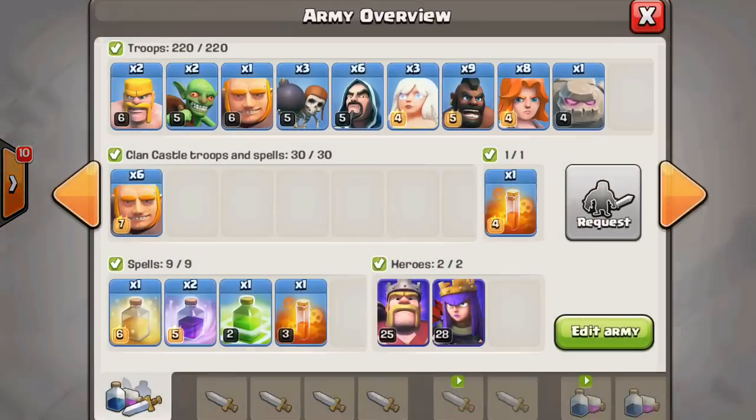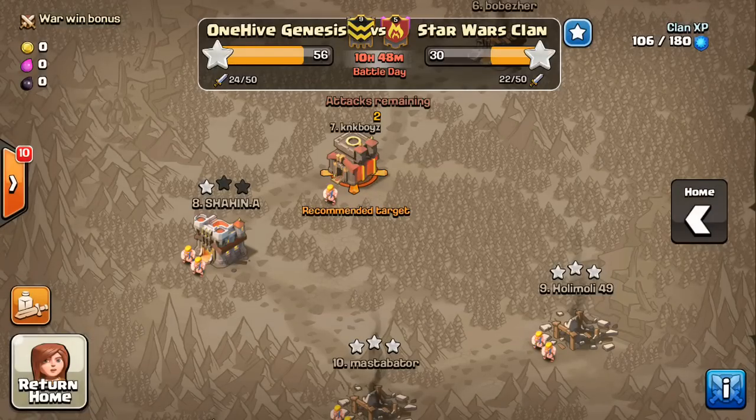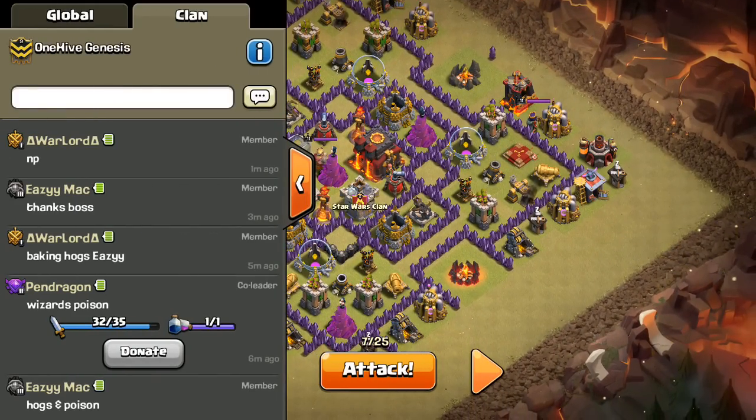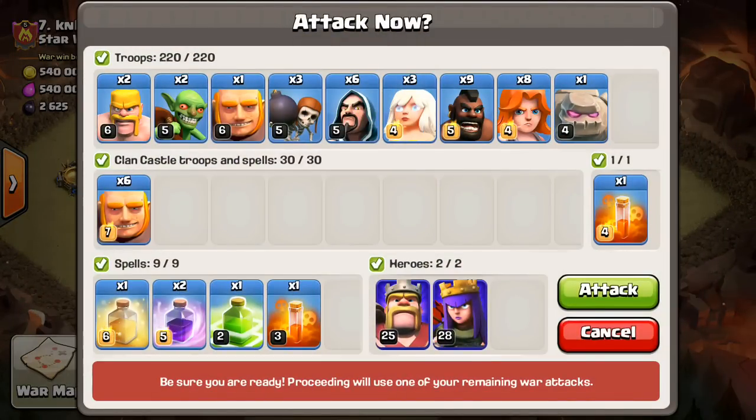Alright, let me make sure I have everything. I've got the three healers, the hogs, the giants, the heroes — everything's looking pretty good. We're ready to go, let's do this. Looks like we've got some people on, so I should get a weird train going assuming I get the three star here, which hopefully I do.